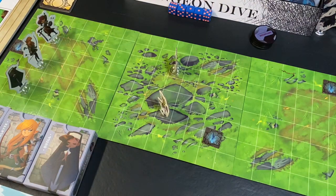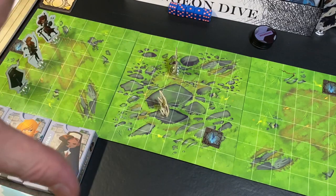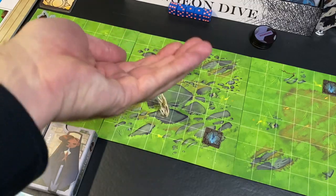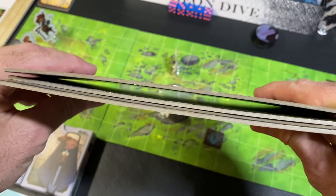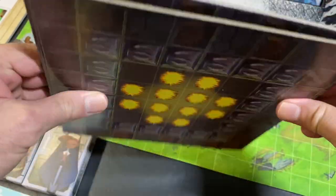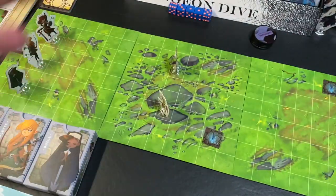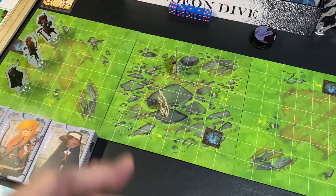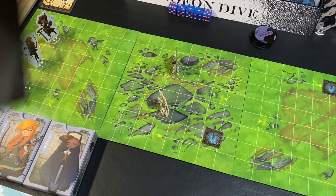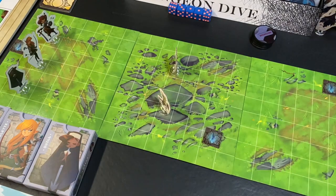My only other complaint is the quality of the cardboard. The game comes with large player mats, but mine are so warped they are impossible to use — curved to where you can't even use them. As you can see, the tiles are incredibly warped as well. This is a known problem. There is a thread on BGG, and the publisher has spoken to their printer, registered complaints, and they are going to do what they can to fix it, probably offering replacements in the upcoming Kickstarter for the expansion.